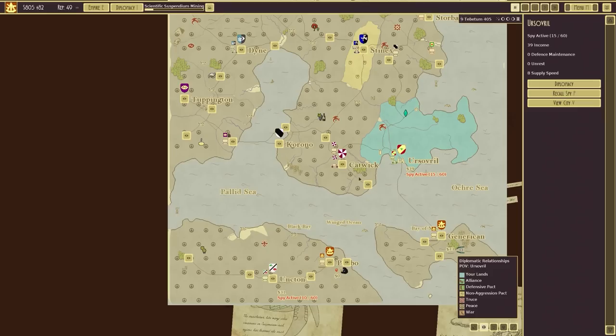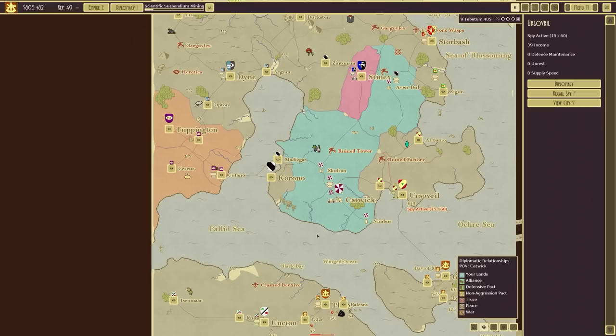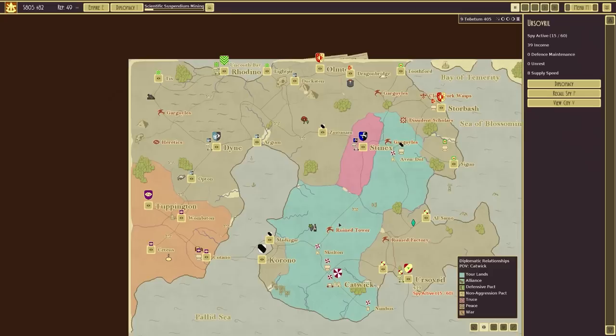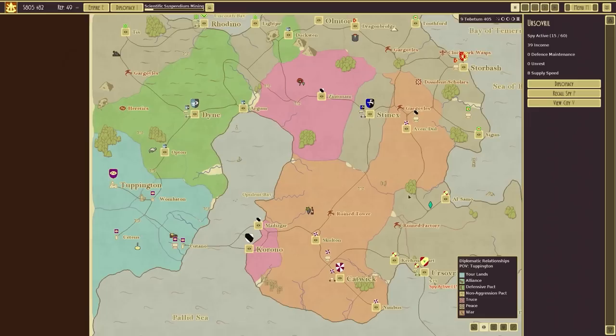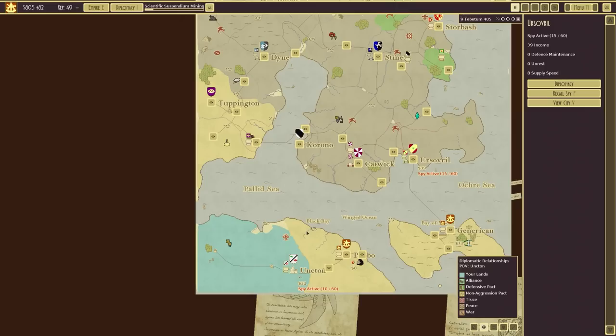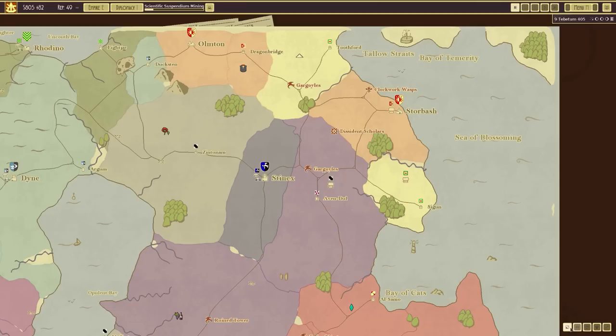Let's check diplomatic status. Peace with everybody - this is a sovereign. Apart from Stinex who they've got a non-aggression with. Catwick - they've got a truce with Stinex, peace with almost everybody, but at war with Tuppington. Got a defensive pact through a war with one bit of land. And this guy just got non-aggressions across the board, plus a defensive pact with someone who quite frankly I don't think is going to be in existence much longer.